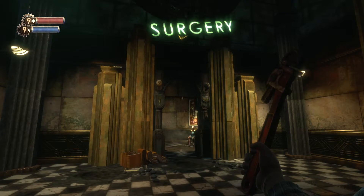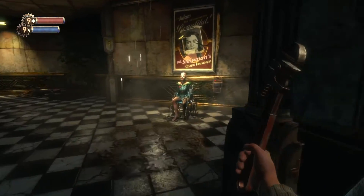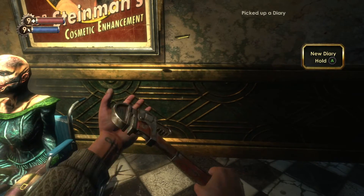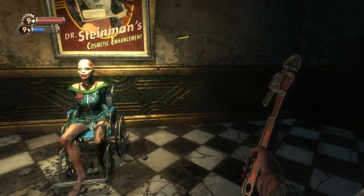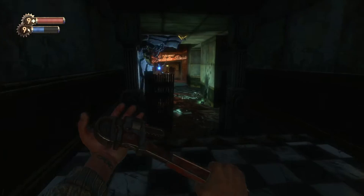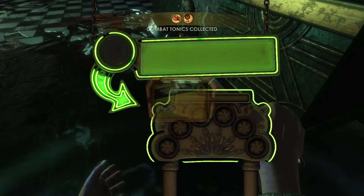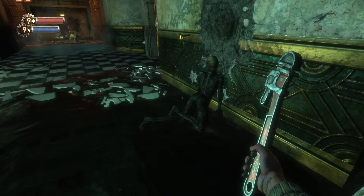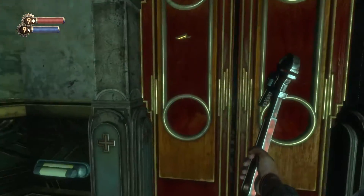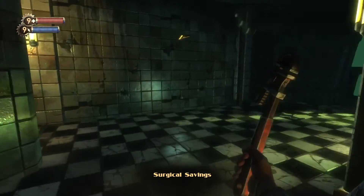A little bit further and you'll be outside the surgery area. Walk in, and on the wall you'll see an audio tape. From that audio tape, you actually want to go to the left where you'll be picking up Static Discharge. After that, walk into the room on the right hand side and pick up an audio tape on the cabinet over here.